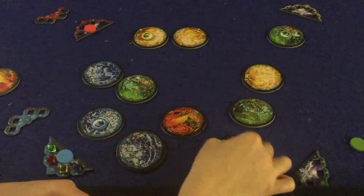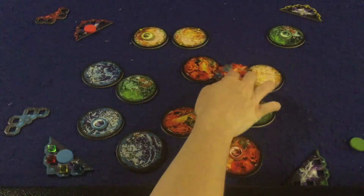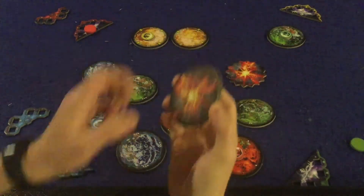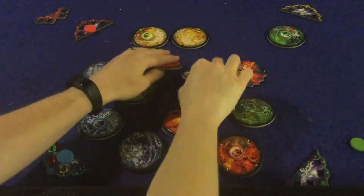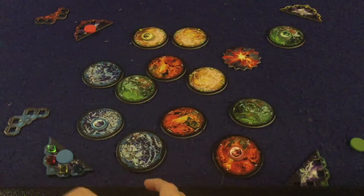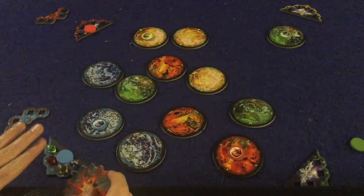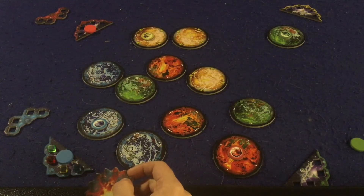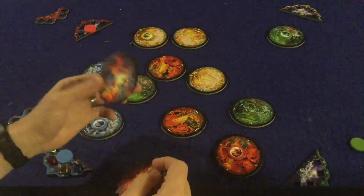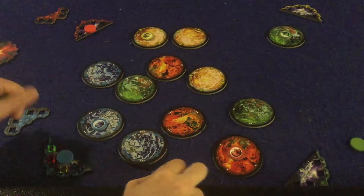Once a planet is destroyed, the resource cycle skips it and goes between the remaining planets of that color. If you manage to destroy two planets at once — say red and yellow — you can score nine points in a single throw, which is fantastic. If you completely miss the throw, no big deal — you don't spend your cubes and you try again on your next turn. Just be careful not to destroy your own planets; you get no points for that.